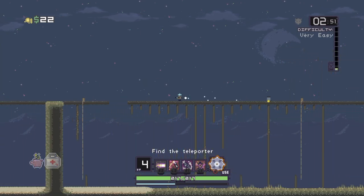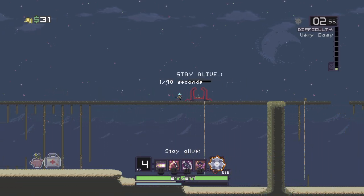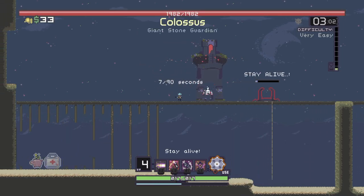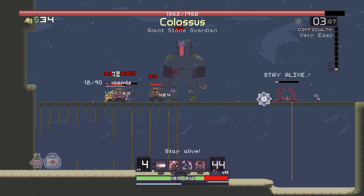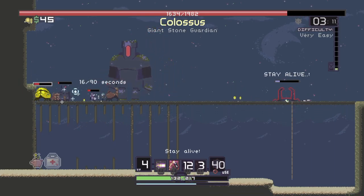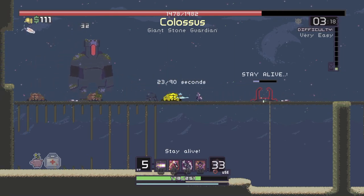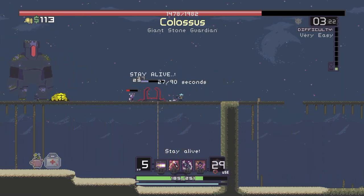Still not seen the teleporter yet. That's not good — might be the Colossus. It is going to be the Colossus. A yellow one already — oh dear. Does that make me invulnerable for a while? Might do, actually.